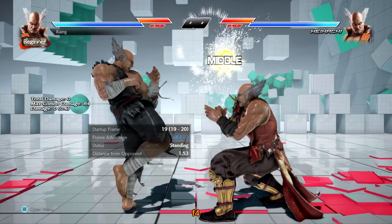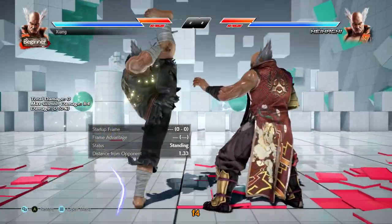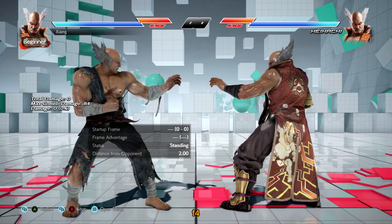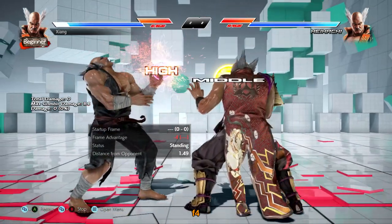Forward 4 is an i-20 power mid, plus 4 on block, plus 7 on hit and forces crouch in both instances. And it will slam on counter hit. If it hits a croucher you get plus 13 for a free down forward 1-2. But the plus 4 on block still makes down forward 1 uninterruptible. Insane pressure tool.